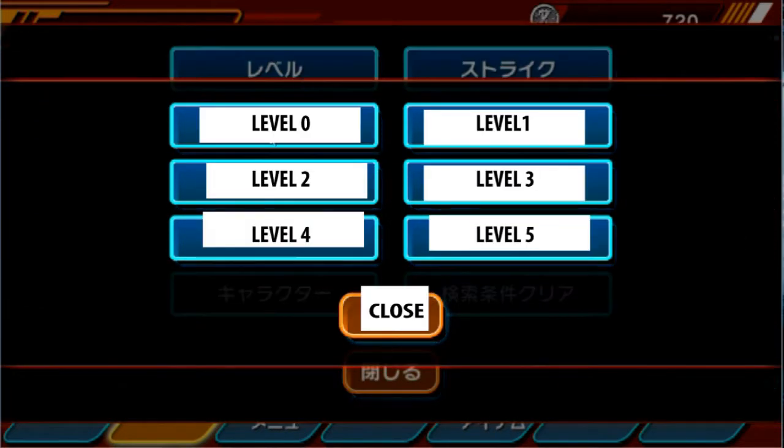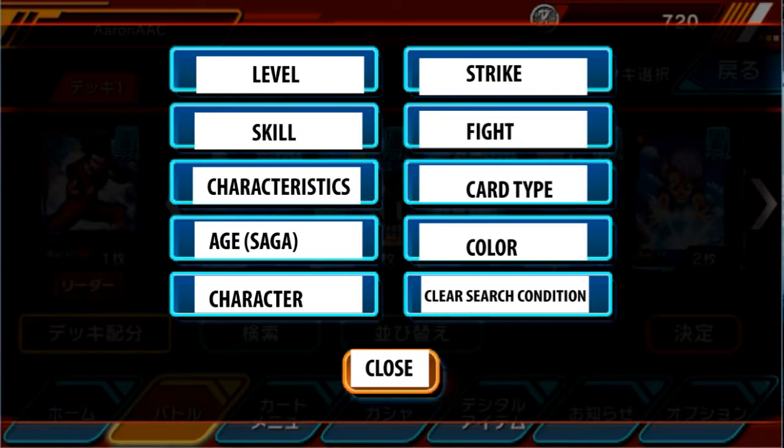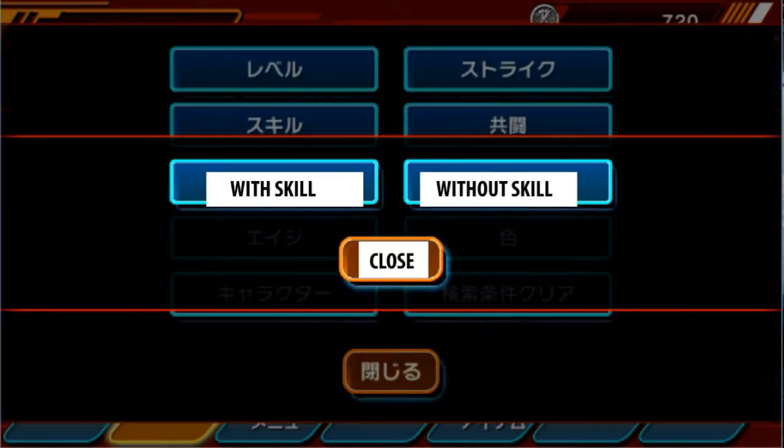If we go here with the levels, you can see level 0, level 1, level 2, level 3, level 4, level 5. Pretty simple right there. With skill, it means with skill or without skill — basically, does the card have an effect or is it just vanilla, meaning blank?